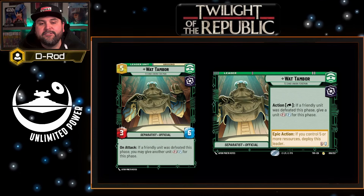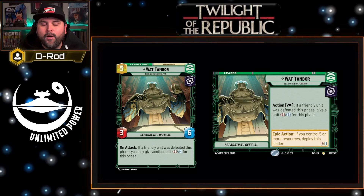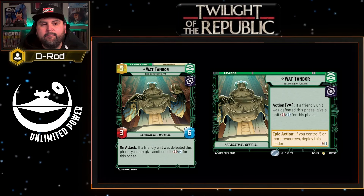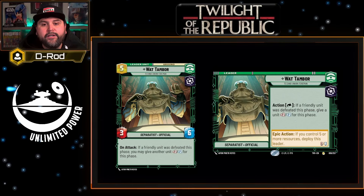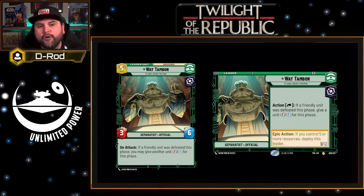Welcome to Unlimited Power. My name is D-Rod and here's my Twilight of the Republic pre-release guide for Wat Tambor. Wat Tambor is a separatist official — he's the leader of the Techno Union — and I'm really excited that he got put into this third set of Star Wars Unlimited.